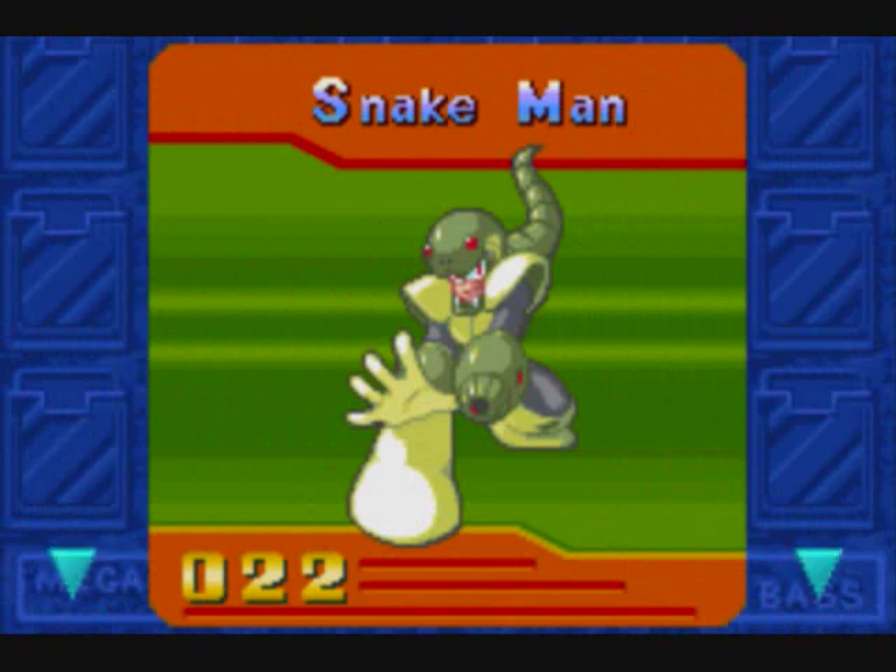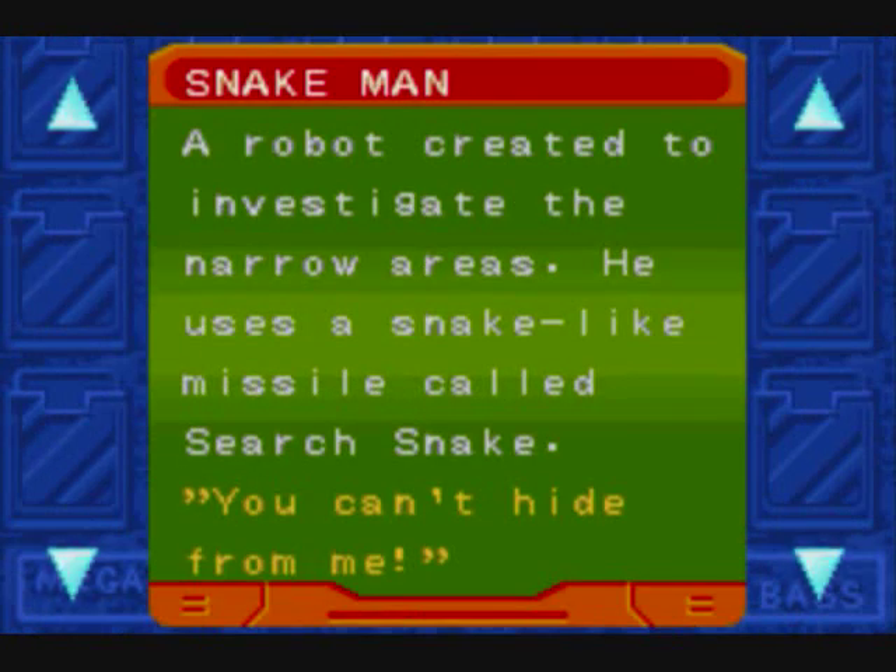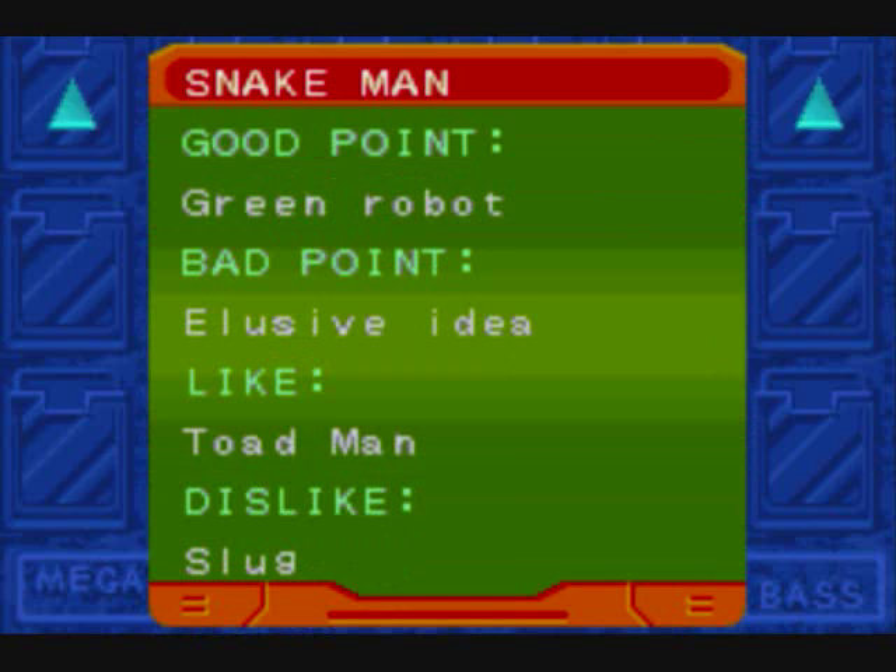Next up, we have Snake Man. He's a robot created to investigate the narrow areas — they're well known, they're few, and apparently in this time period that's all they had, and Snake Man was made to investigate them. His good point is he's a green robot — whether they just mean the color or he's good for the environment, that's up to interpretation. I don't seem to recall any foliage in his stage. His bad point is 'elusive idea,' whatever they mean by that. His liking for Toad Man and disliking for Slugs references some sort of variant of rock-paper-scissors.